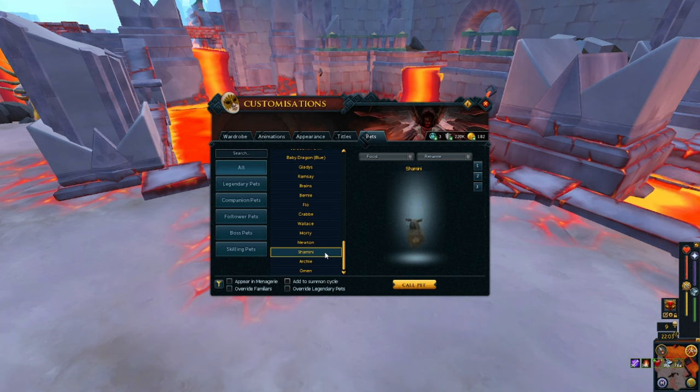Then we have Shamini — I couldn't tell you the name. But I feel like this was Summoning. This was the Summoning pet. You gotta remember — Summoning pouch kind of stuff. It's basically a ghost just following you around.